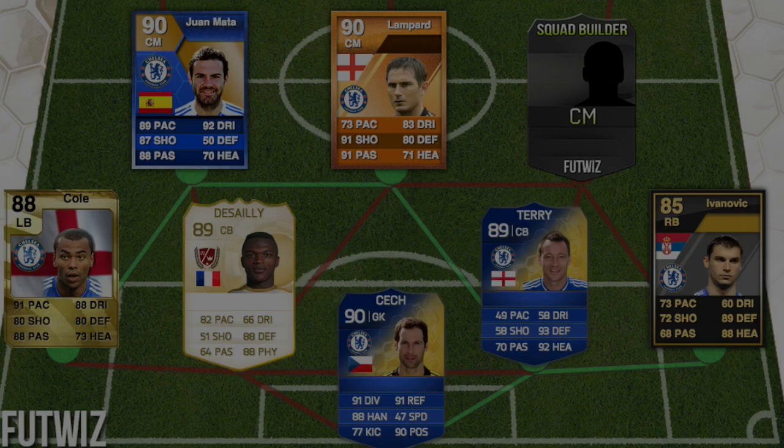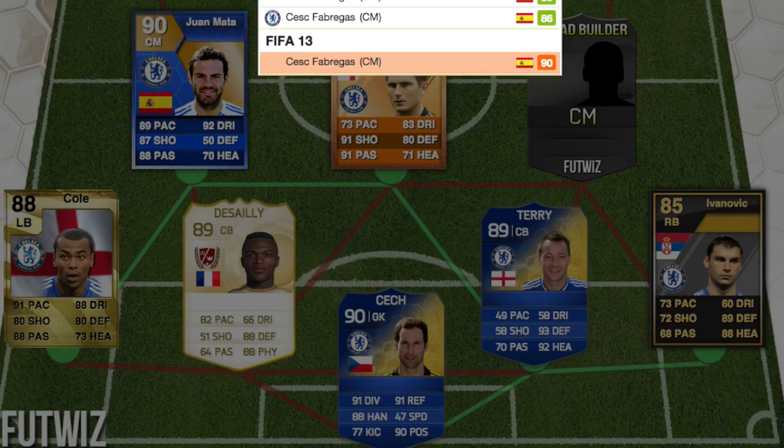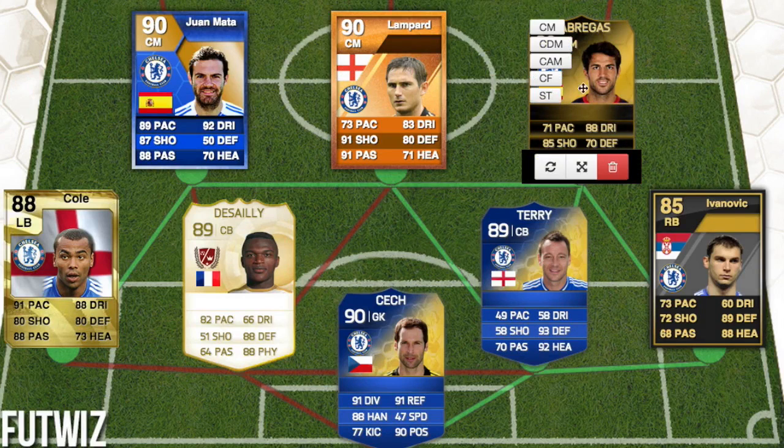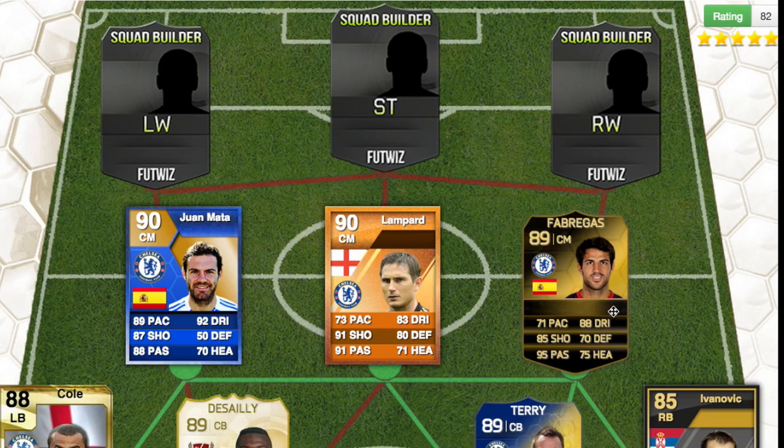Then we go on to Fabregas — oh my god. He had an 89-rated card in FIFA 14 as an inform, I think after he went to Barcelona. He had 95 passing — that was whopping.